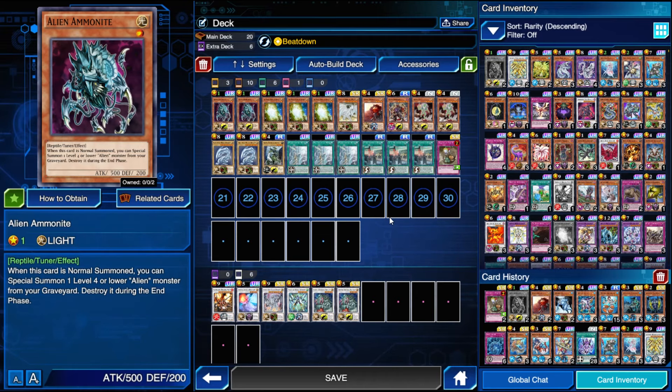So we have the brand new Alien Ammonite card here, which is a level one tuner very similar to Junk Synchron. When you normal summon it you special summon a level four or lower alien monster from your graveyard and it is destroyed during the end phase. So it is a level one tuner, keep that in mind.